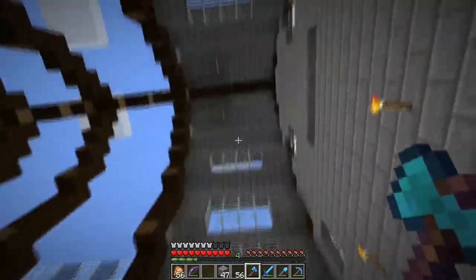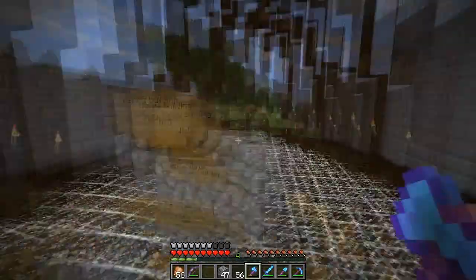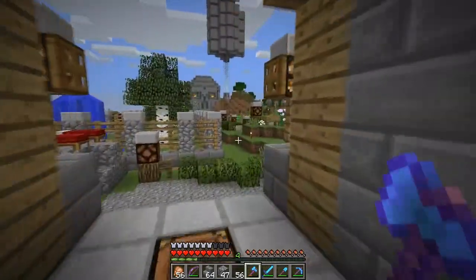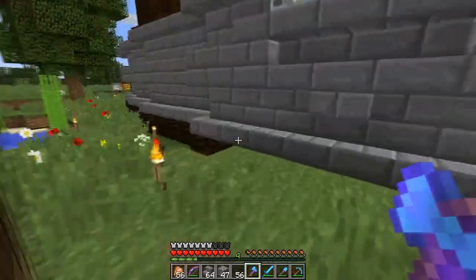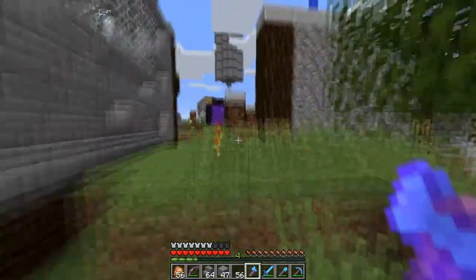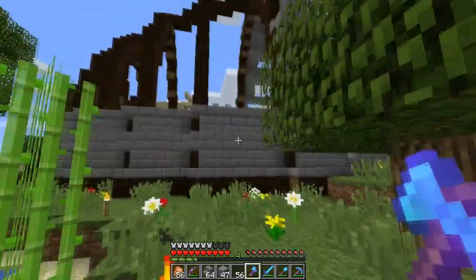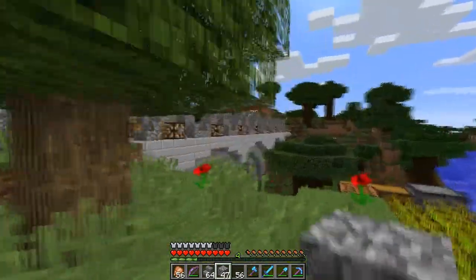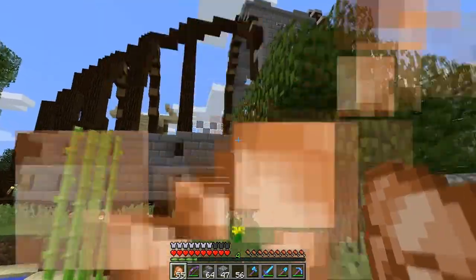I actually just did this whole panel then went and did that whole panel, but I think it might be a bit easier just to do a segment, then another segment. Let's grab some stone and copy it over. I want this build to look good — I'm not the best builder on this server. McD's buildings are absolutely epic, but I'm just going to do the best I can.